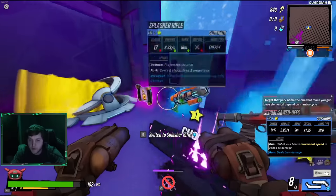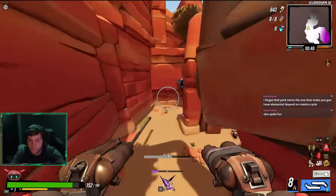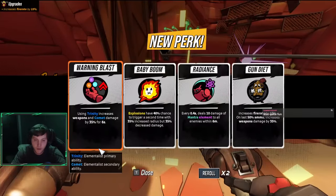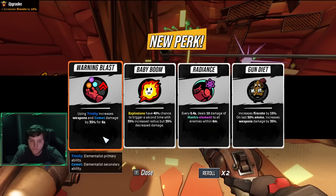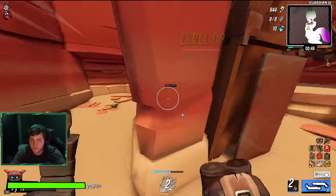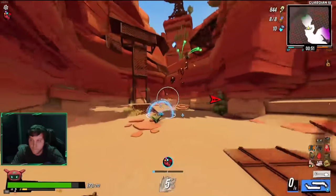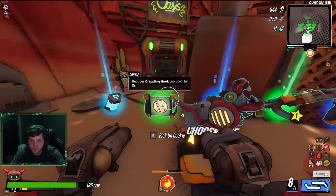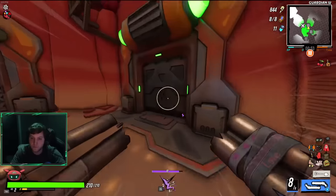Increase explosion damage but decrease radius — we'll take that. Increase fire rate by 15. I'm going to get Warning Blast. I'd rather have my gun do more damage than fire rate because of the low magazine size right now.